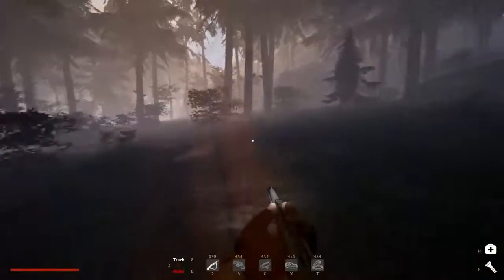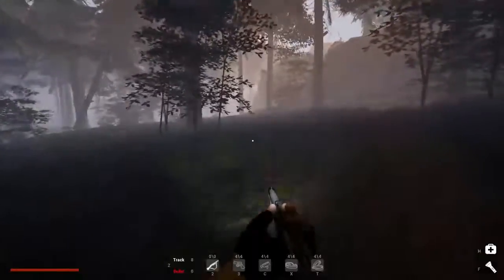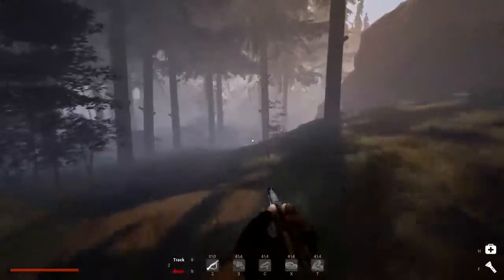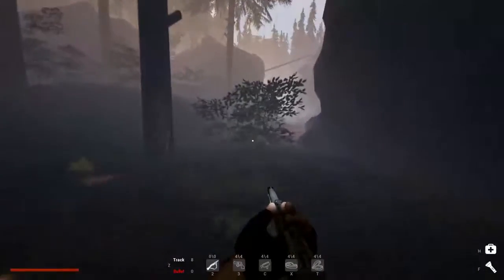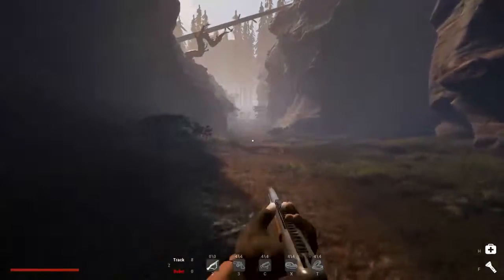I don't know how the bodies work — I don't know if they just appear randomly or not. But it was weird finding it. I'm also going to set a camera down near it. I just realized I have no bullets; I only have the tracking rounds. The body is right through here.